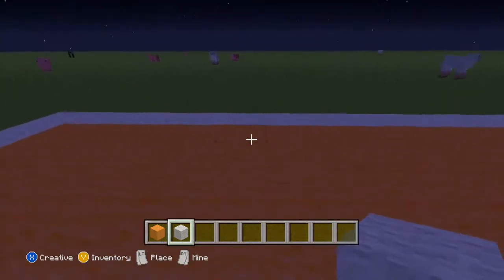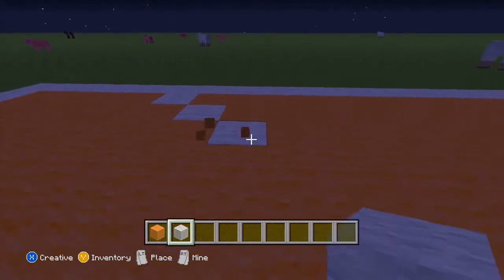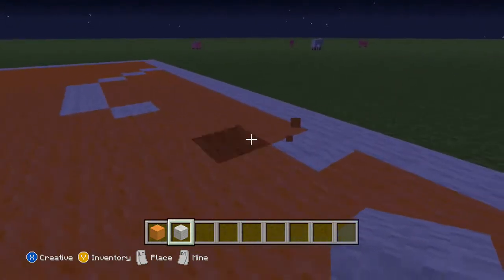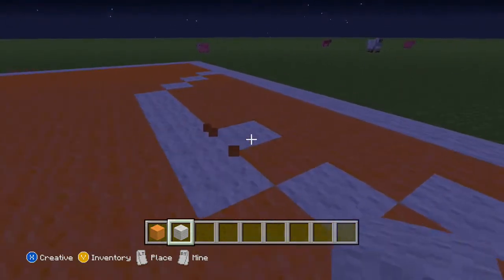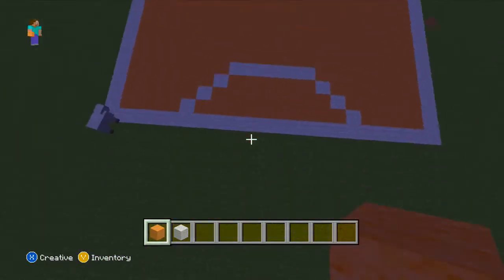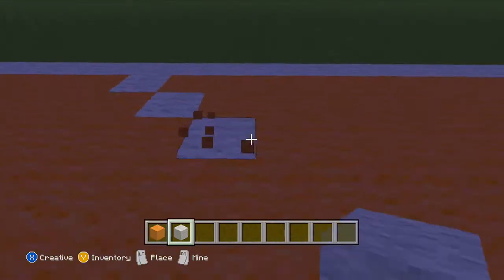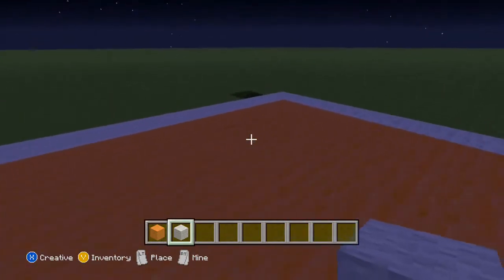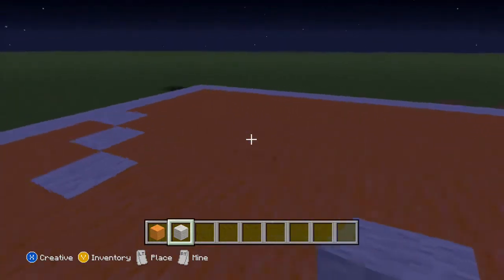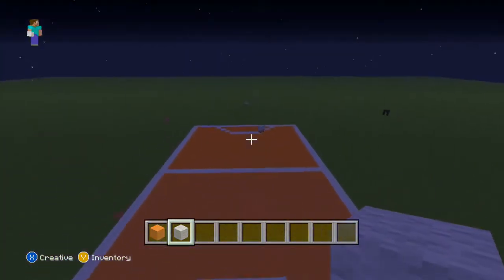Now we need to make that little circle bit here. So let's go 5 blocks over and place it down, make a little circle, then go 5 the other way and place it down. Delete that bit. That doesn't look like a circle at all — actually, yeah, it does look decent. Okay, let's do the same thing again — go 5 blocks, place that block, go like that, then 5 the other way, place the block. Right, that looks good.